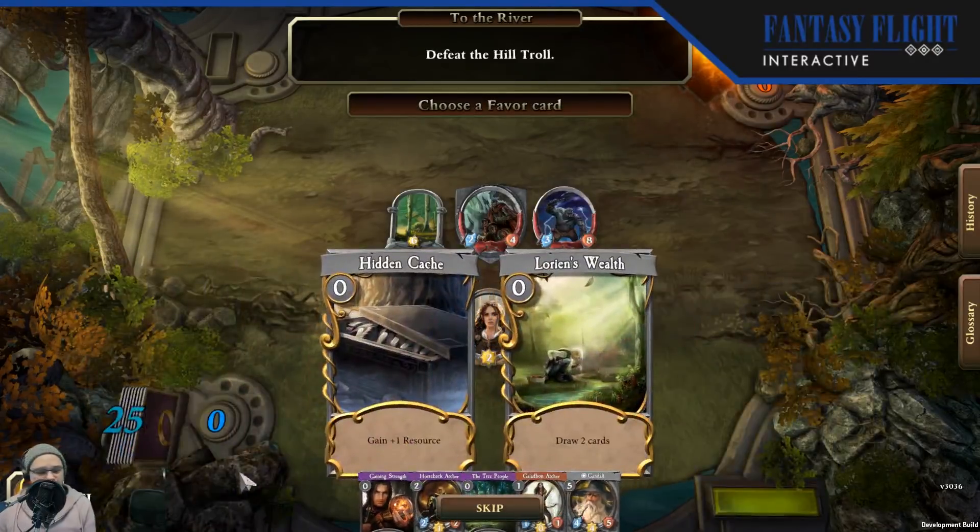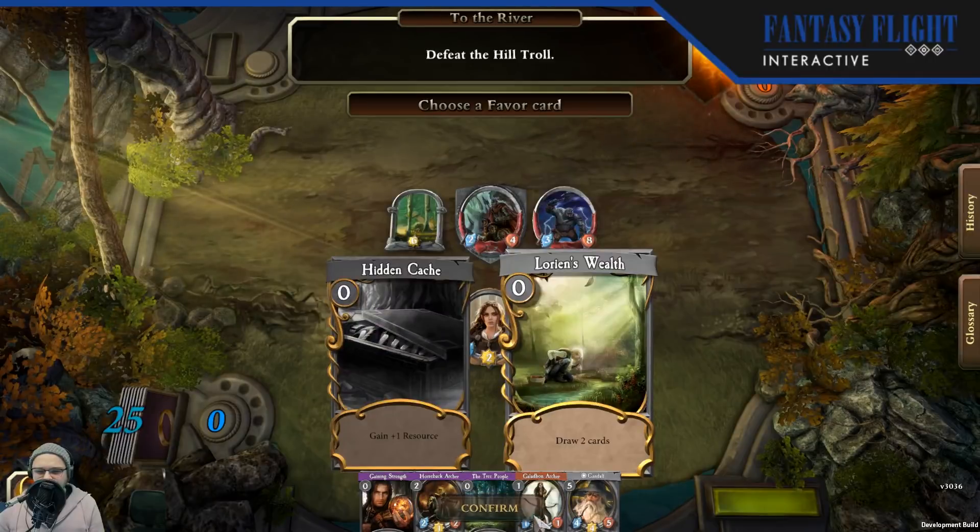There's a Sylvan ally right in the Galadorn Archer, which we've seen before. Now we've got our favor cards. As we mentioned on the previous stream, there have been some changes to favor cards — they are not going to be monetized in any way. Instead, they're going to be on a seasonal basis, so you'll be able to add them to your deck and the available cards will cycle through within the season. We can either take Hidden Cachet or Lorien's Wealth to draw some cards — I'm going to take Wealth because I like drawing cards.